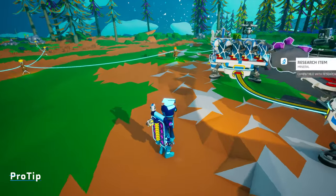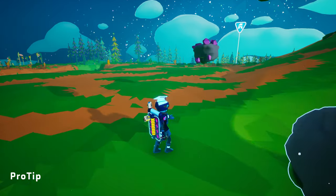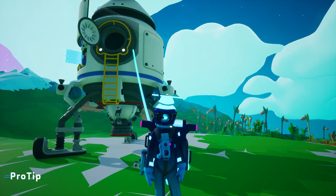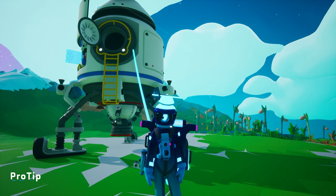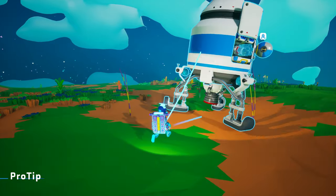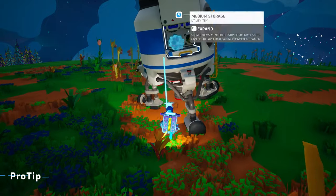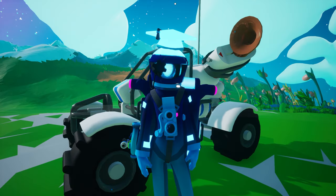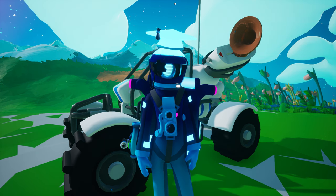I repeat this on the third research item, over and over again until I have reached my base with all three research items. It might take a bit of practice to get right every time — I still struggle with it sometimes — but it really does come in handy. You can use this technique to carry a shuttle along with you as well. All three shuttles are extra large items, so typically you would be unable to walk while carrying them. Using this juggling technique however allows you to move the shuttle along and keep walking, with the added bonus of providing oxygen from the shuttle. Just be careful that you're picking up the shuttle and not its thruster or anything in the cargo hold.